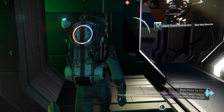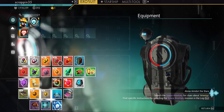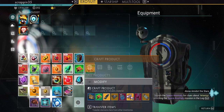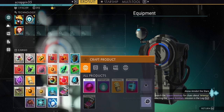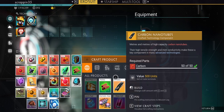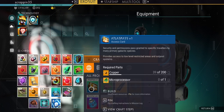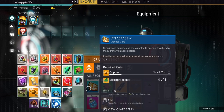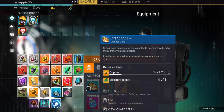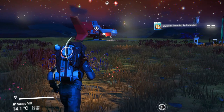All I need now is just the materials to craft it. If I go into my inventory and scroll down I should see the Atlas Pass V1 somewhere — here it is. I need 200 copper and one microprocessor, which isn't too hard to get. Blueprint recorded to catalog.